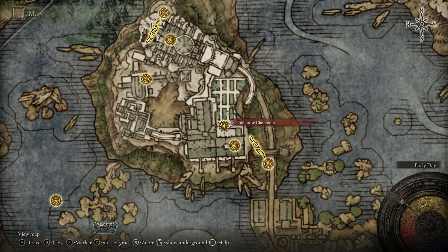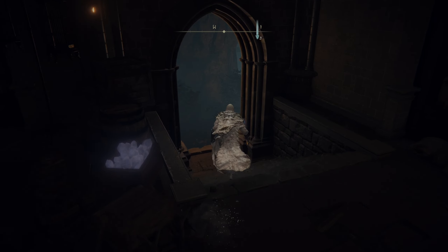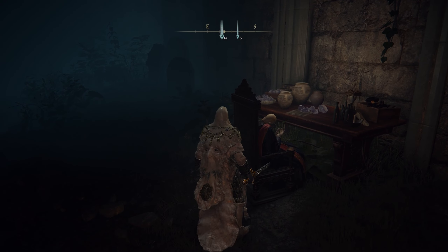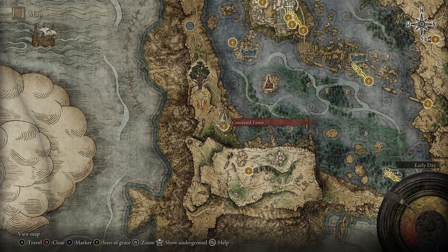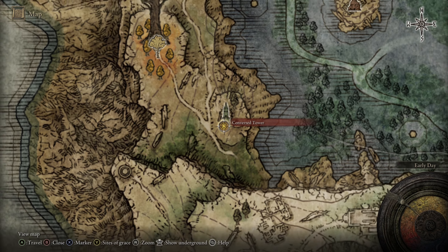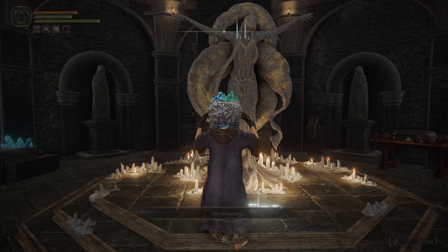If you follow up with Thops and visit him at the academy, you want to go to the schoolhouse classroom. Go outside and hang a right, and there you will find Thops deceased, sitting in a chair. I was going to warn him, but I didn't want to kill his enthusiasm. He'll drop his bell bearing in case you didn't get a chance to purchase any of his spells. Also a staff and Thops barrier, which is pretty good for reflecting spells.